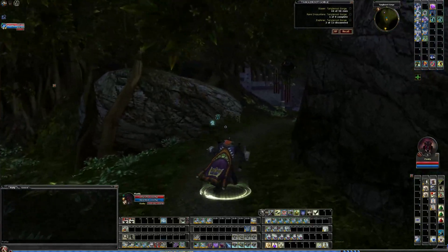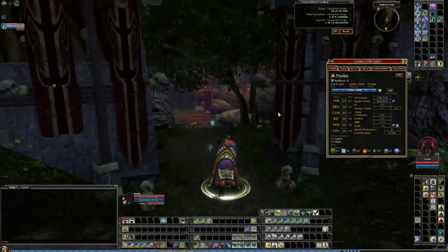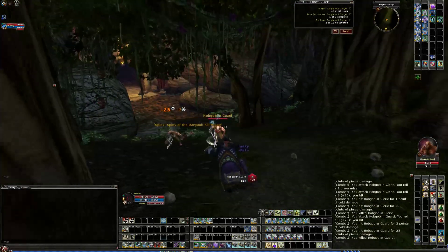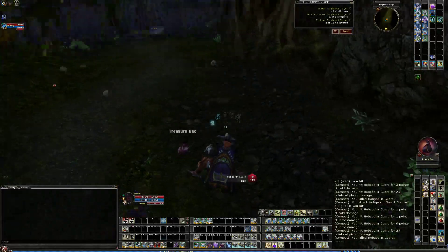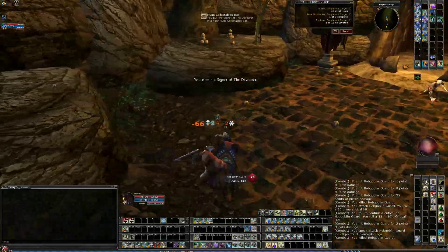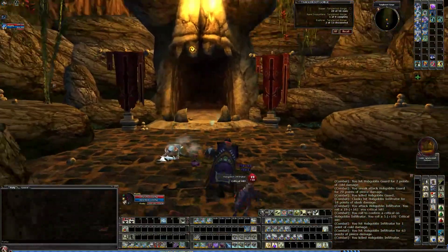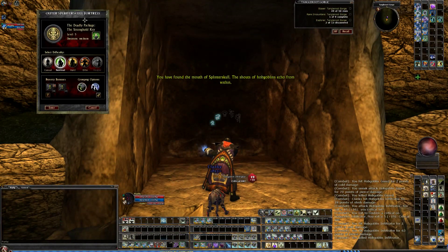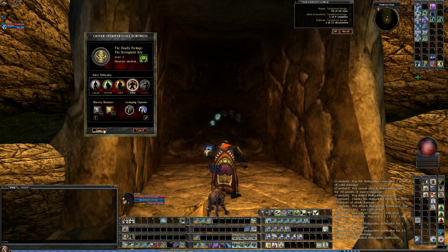Now this quest has one optional objective: slay five hobgoblin avengers. They're pretty much on the way for the most part. But if you can't do Reaper on this and you want the max bonus and the quickest XP per minute, you'll just pass them and run right to the key and right to the end.